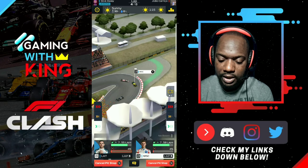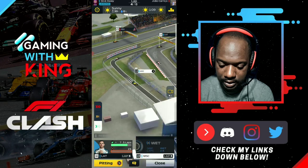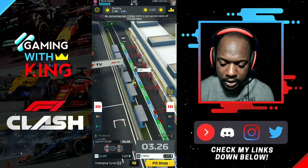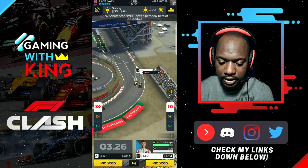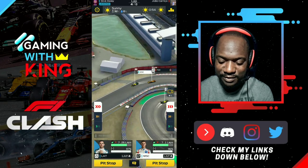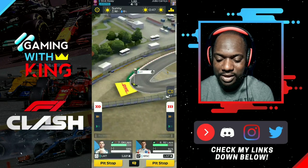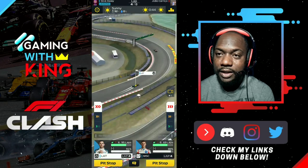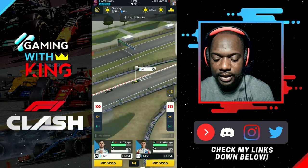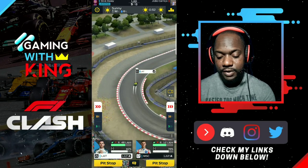We're going to the pits for hard tires. We're doing a three-three-two strategy with hard tires in the middle. You can see hard tires overtaking soft tires — at this level of the game, hards are really good compared to softs. We did three laps on the softs and now we're doing three laps on these hards.